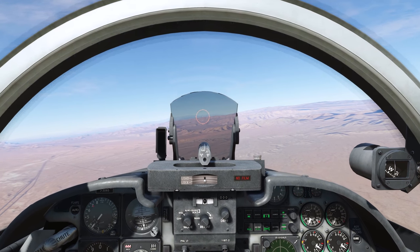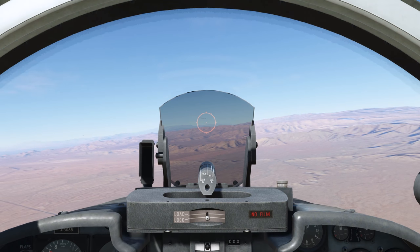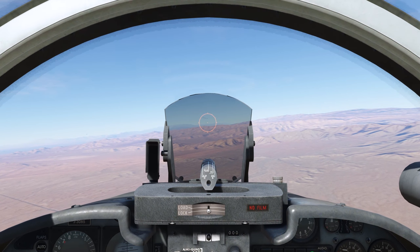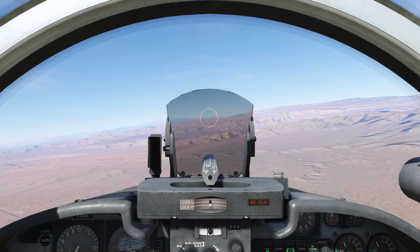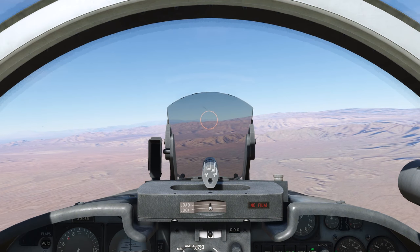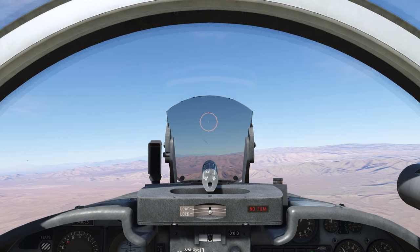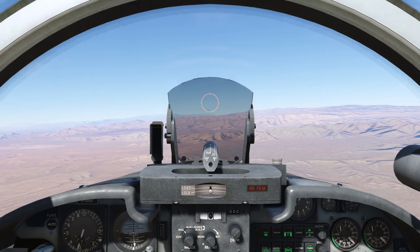Right now we're behind the MiG-21 and we have a lock — we could go ahead and fire a missile right now, but we're going to talk about the missile on/cage button first. If I dip the nose down I'll lose the lock, and if I dip the nose up I also lose the lock. So let's talk about what the missile on/cage button does.